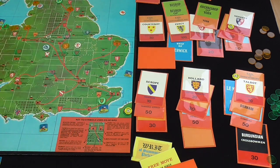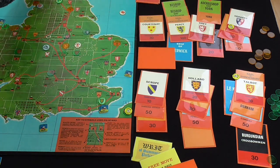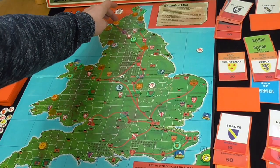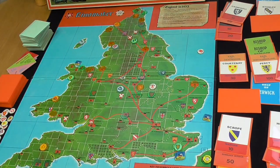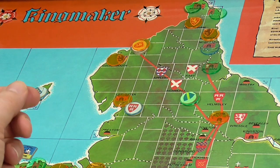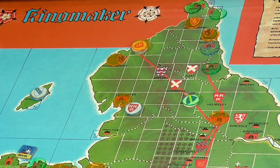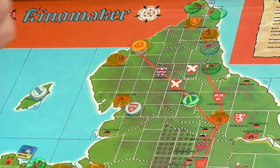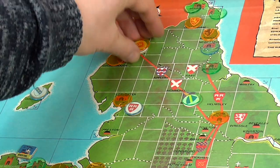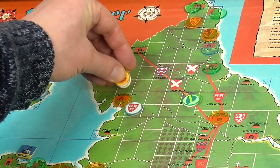Orange player gets to move his nobles and sees a little bit of an opportunity. Gray and Percy are up in Carlisle, stacked together. They can do a quick move. They did have their eye on Massam, which is in a castle with a garrison of 100 plus about 90 troops - 190 total. But Ruse here has made himself a bit of a target. So they can move as a stack - five spaces - one, two, three, four, five.